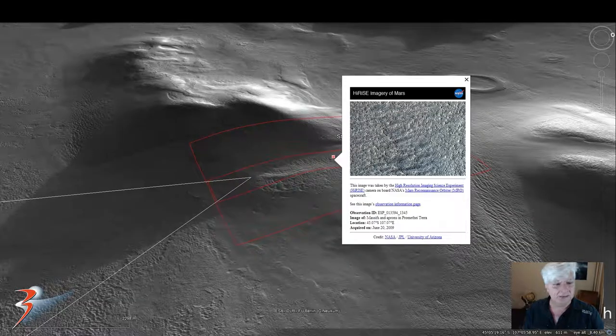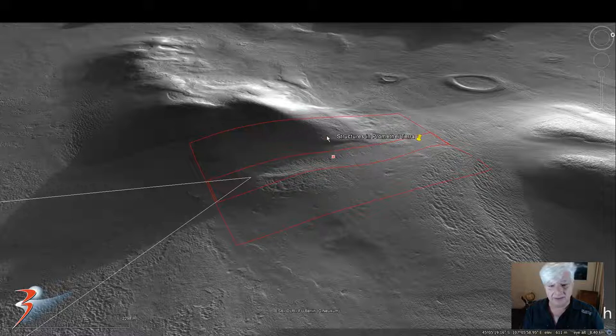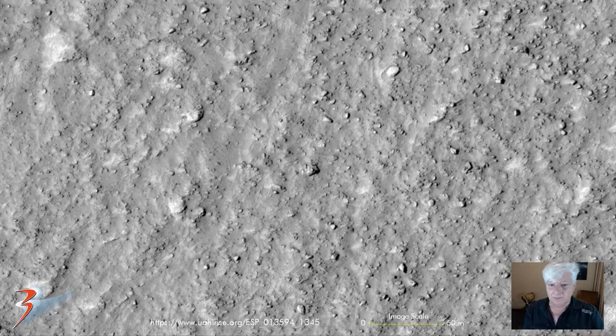This is a look at the terrain in Google Earth Mars, located 45.07 degrees south, 107.07 degrees east. We're looking at this area here and over there, and it looks as if it's up against this hill.